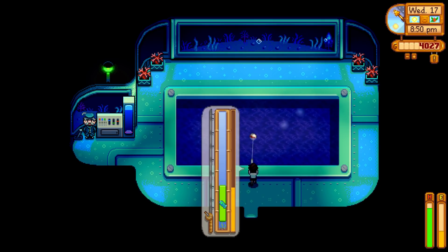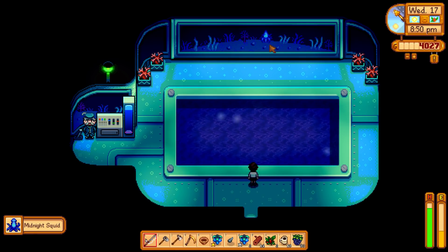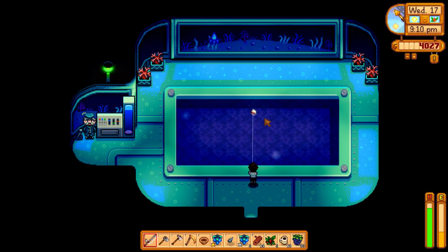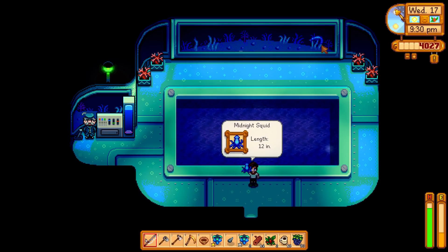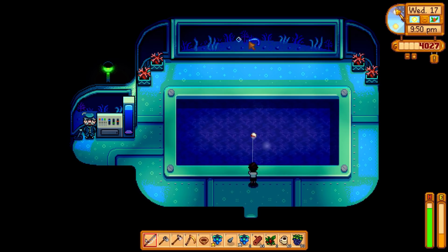This allows us to catch some new creepy fish - the midnight squid, the blob fish, and the spook fish are the three we can catch. There's the midnight squid in the background - so cute! Let's try and get the blob fish and spook fish as well. That other creature in the background is so creepy - looks almost like a wasp or a bee.